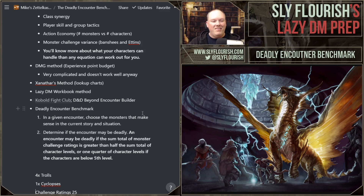Just to recite it again: an encounter may be deadly if the sum total of monster challenge ratings is greater than half the sum total of character levels, or a quarter of character levels if they're below fifth level. It's a system I've been using for a while now and it's really easy to use. If you're like me and want a tool in the back of your head so you don't have to look anything up — so you can just look at a battle and gauge it, or put it in your prep notes — you can note that five 11th-level characters gives a total of 55 levels, and half of 55 is about 27, so a total CR of 27 is your deadly benchmark. Put that right in your prep notes, and now you have the gauge without needing to look anything up.